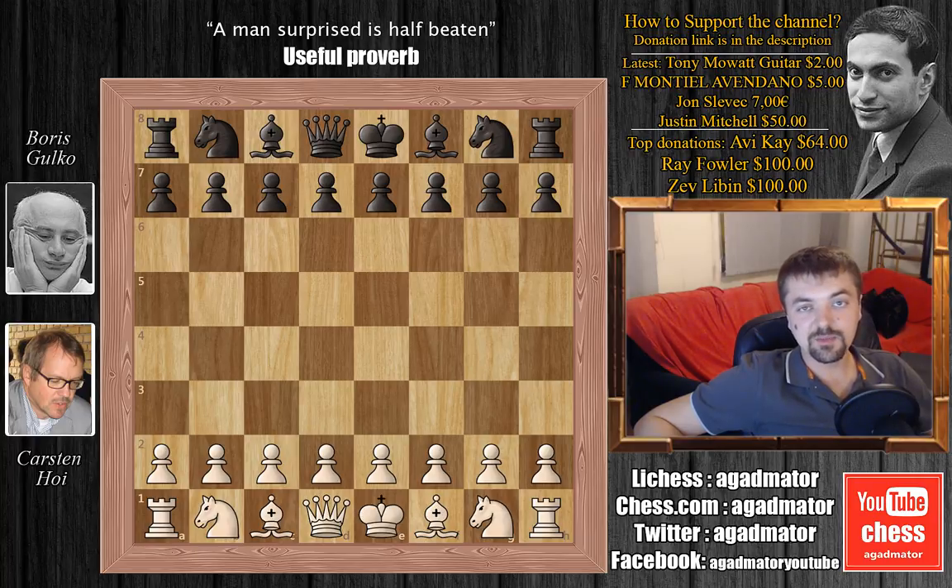Gulko also has a positive score against Garry Kasparov: three wins, one loss and four draws. He even defeated Garry Kasparov with the black pieces in a miniature of, I believe, 24 moves. So that makes this game all the more deserving for the Danish Grandmaster. The attacking brilliancy of this game can rival that of Morphy's Opera game. So let's see this beauty.